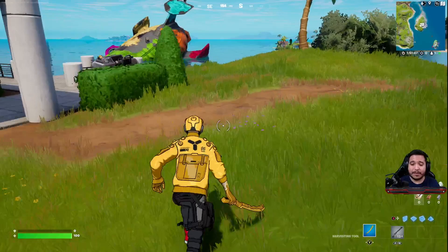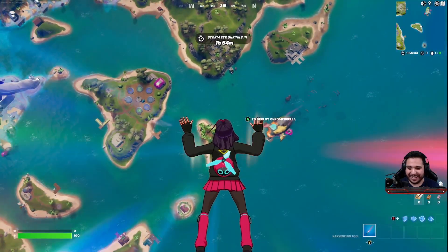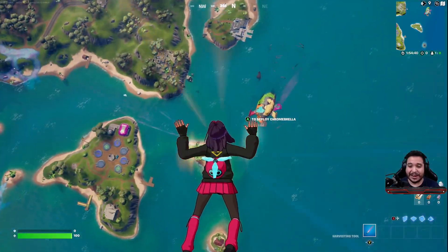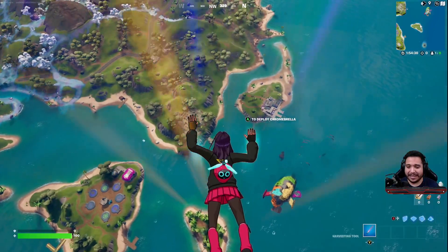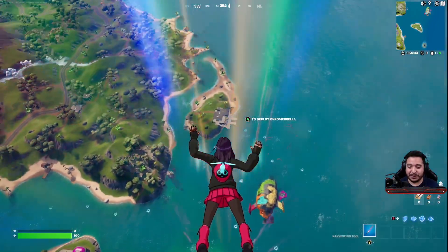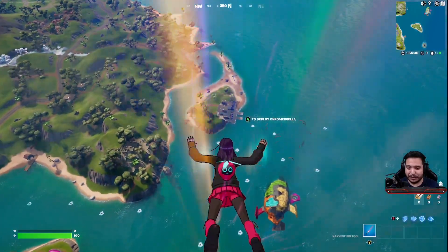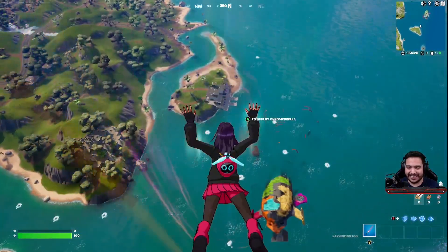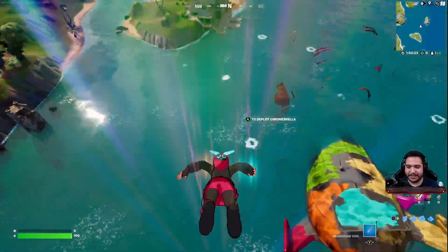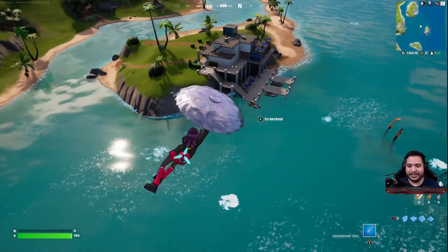Here we have the second skin free-falling. The back bling is already interactive — the hair looks purple-pink, and I really like it already. Free-falling looks really funny. I wonder if it's going to speed up as we go down faster — and it does. You can see it's faster on the way down and slower when decelerating.